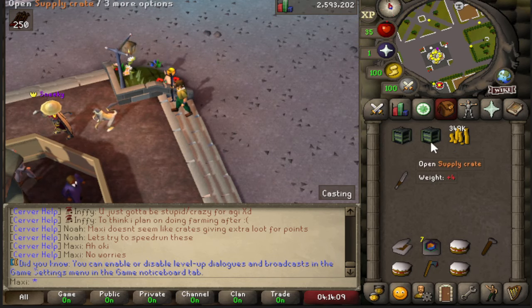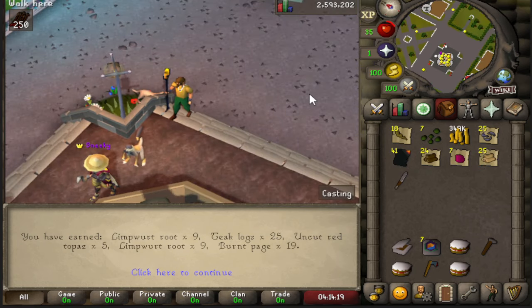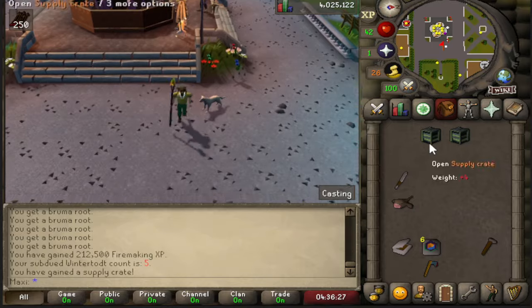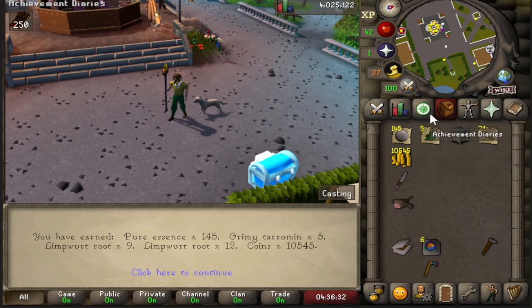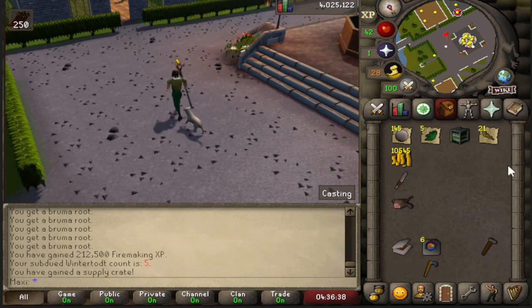Alright, we've got two more crates to open — we got pretty good stuff. Yeah, a bunch of skilling supplies and some more burnt pages. Alright, the last two crates for the video — let's see what we can get. There we go, that's what I was there for. Confirmed — this is quite a decent thing to start off on this server, 100%.